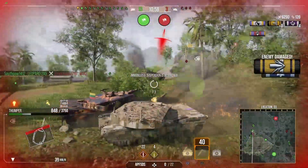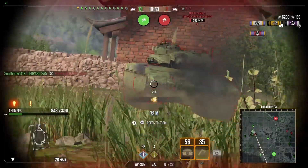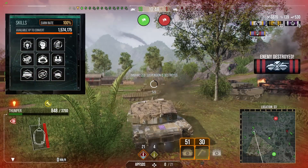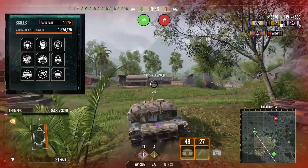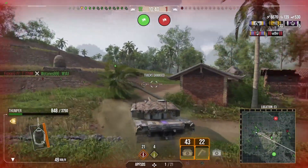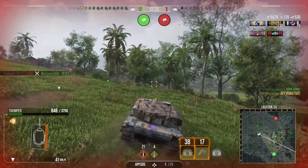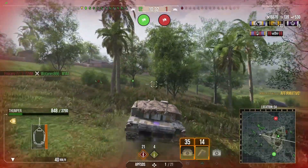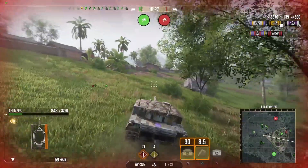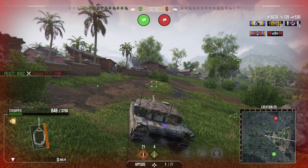The soft stats of the Thumper make it quite appealing as well. Despite the relatively low DPM of 5,159 — again with my crew and equipment setup — the Thumper comes with a 65% silver boost, 10% tank XP boost, 10% crew XP boost, and a 5% free XP boost. Most Era 3 tanks have a 3% free XP boost, so having a 5% boost in Era 3 is actually quite significant.